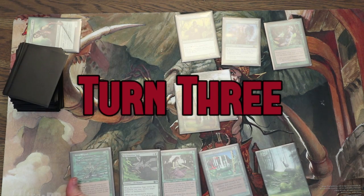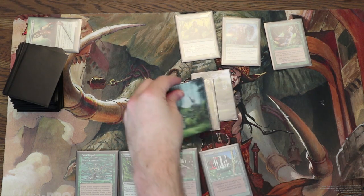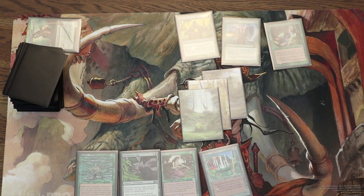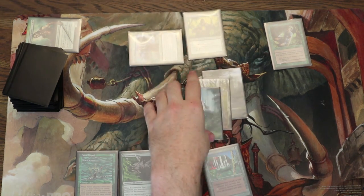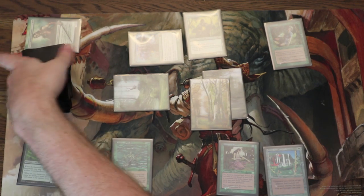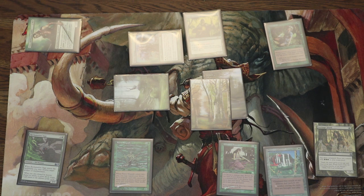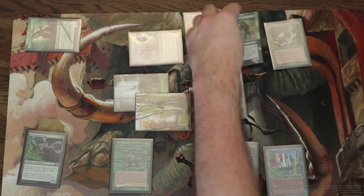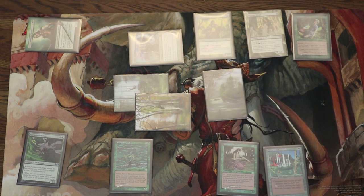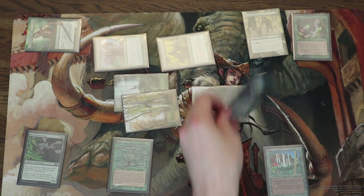Starting turn 3 we draw a Fierce Empath — a really great creature for the late game that can grab one of our six drops. We can't really generate six mana yet, so let's Fauna Shaman one of them away. The Reclamation Sage won't be doing anything, so let's chuck it and see what else we can get. I'm thinking we're going to need some sort of mana elf. This could be a greedy play, but the Fierce Empath is going to give me some card draw.